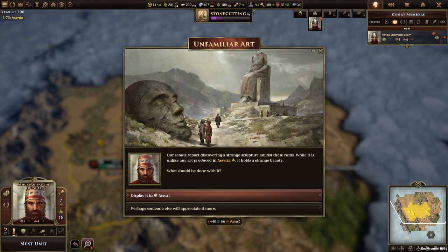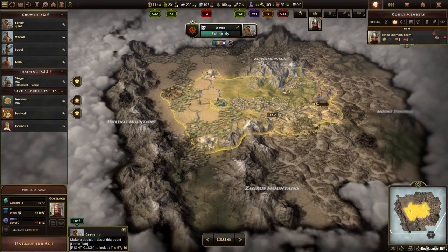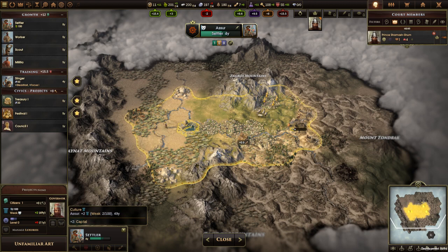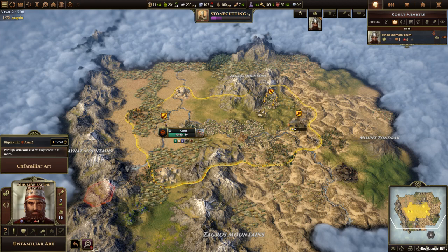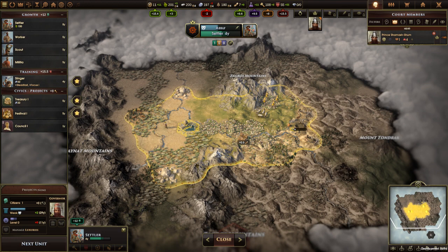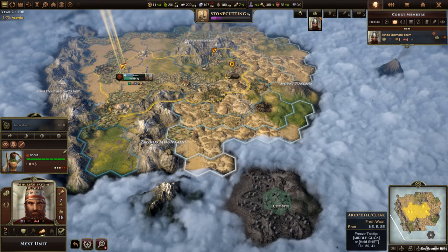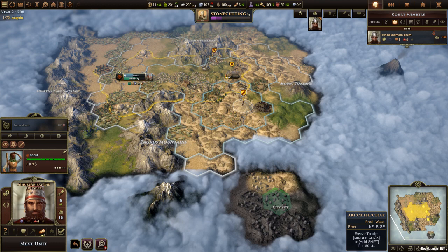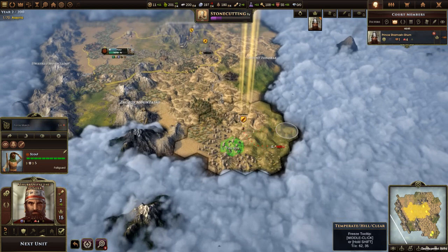I'm going to use my slinger to explore here. The question is: do we want plus 40 culture, or do we want money? When the capital is producing two culture a turn, it would take us another 49 years to get to the developing culture level. We can shave 20 years off that if we take the culture. I'm going to take the culture — now we're going to be developing in 29 or 30 years. Unlocking culture levels faster means you can build more advanced wonders more quickly.